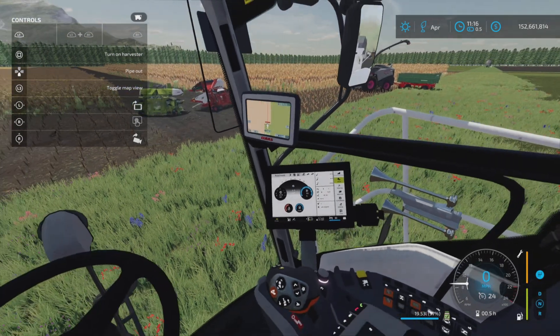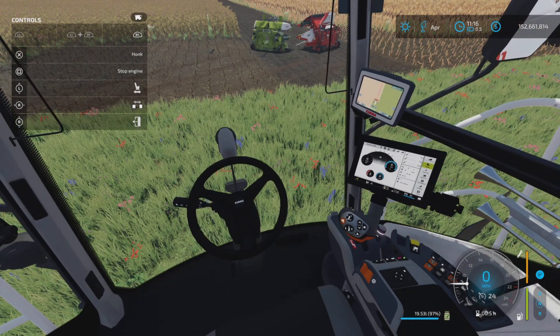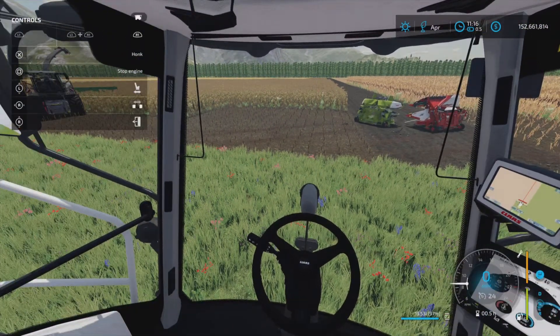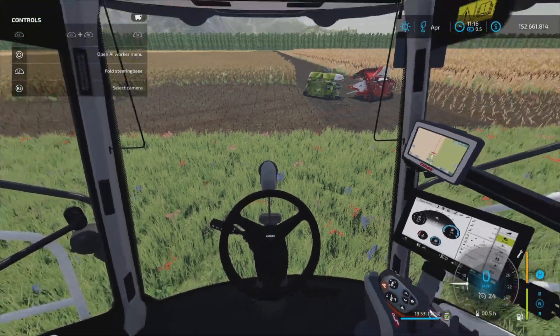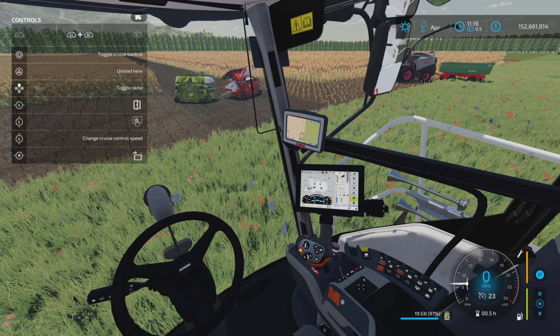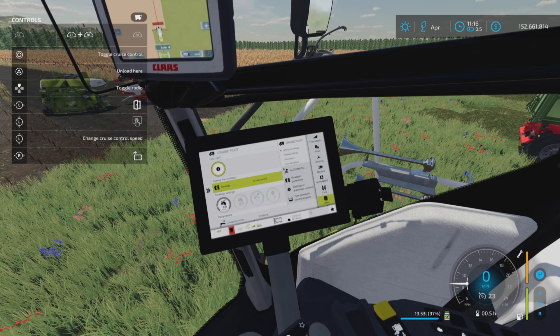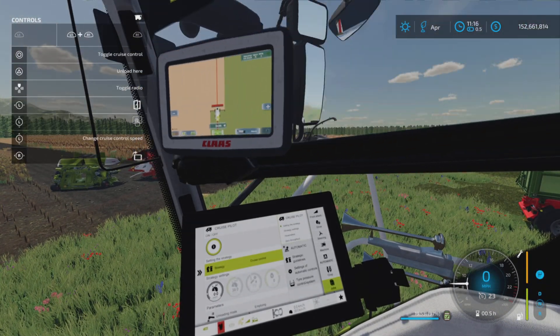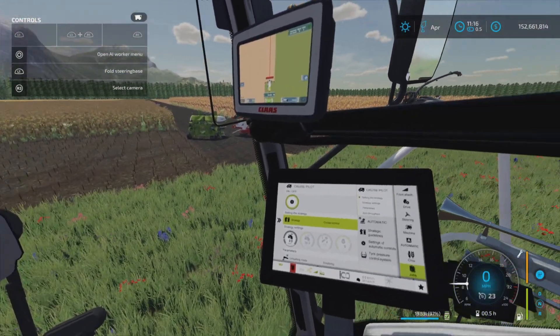R1 and left stick up and down moves your seat forward and backward. Right stick left and right adjusts both mirrors simultaneously - you cannot individually move mirrors. Right stick up and down controls the left door. L1 and R1 with left stick left and right controls the right door. Left stick up and down also changes your screen so you can zoom in on it. Right stick left and right moves the GPS display back and forth.